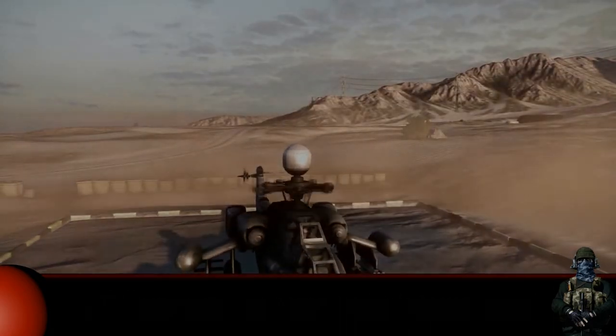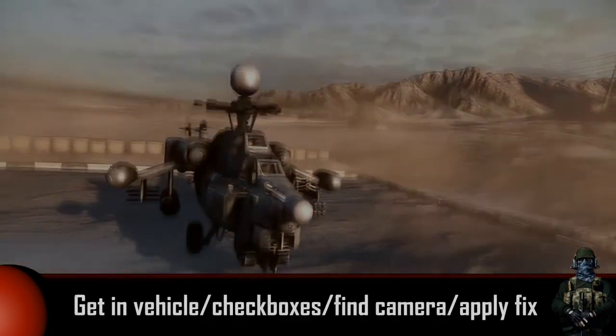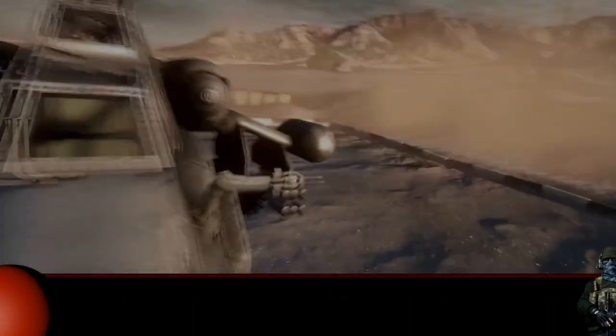If your vehicle gets destroyed, you will need to start over. Just remember: get in a vehicle, check the checkboxes, find camera, and apply the fix. Sounds pretty complicated, but it's not.